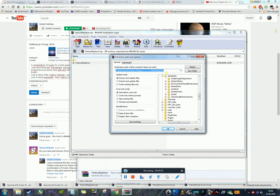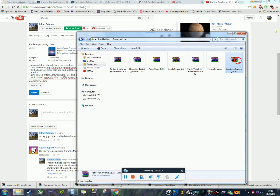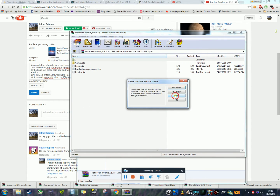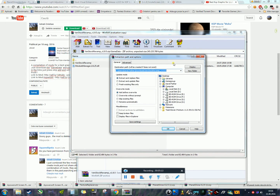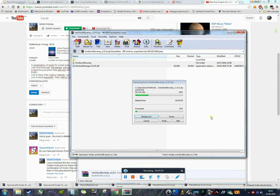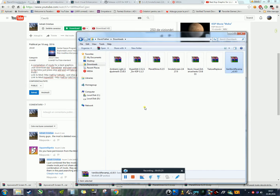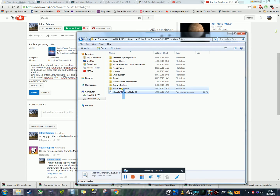Now for Stock Revamp, which handles the part textures — go to GameData and copy this one. All the folders should now be in your KSP GameData. Let's verify: you should have Stock Revamp, Texture Replacer, Stock Visuals, Squad, Smoke Screen, Scatterer, Distant Object, Ambient Light, and more.